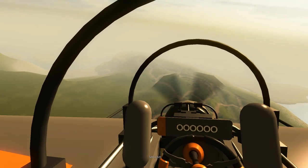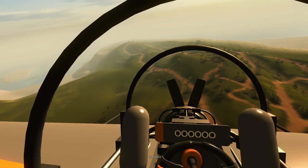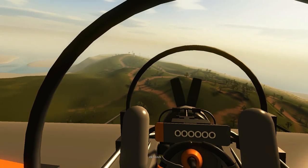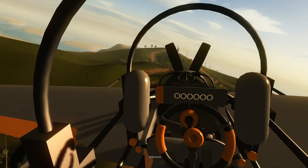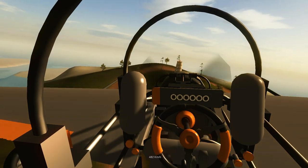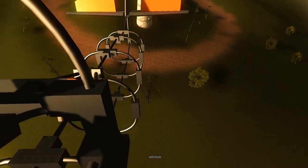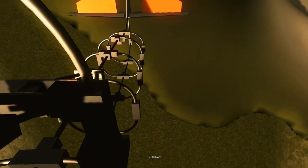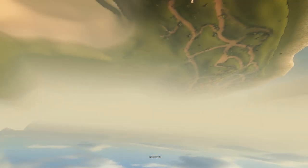Here we go, coming in for it. I've got machine guns on here — I love the machine guns firing off the wings. Let's try to get this lighthouse over here, see what we can do. Oh, just missed — I was just a little high. The bombs are awesome, I'm glad they added those.